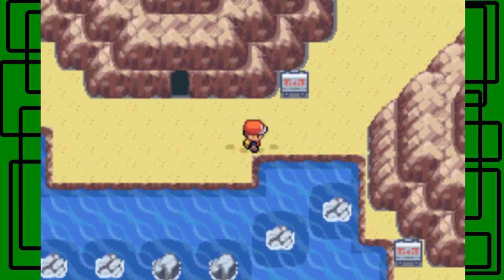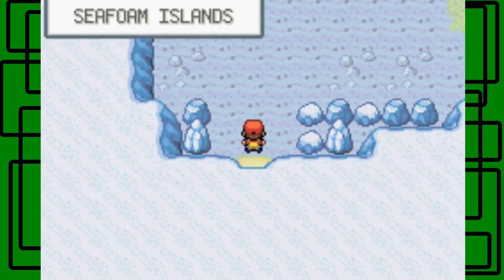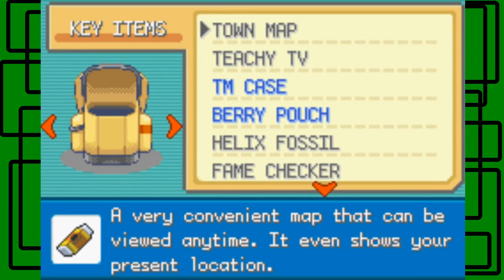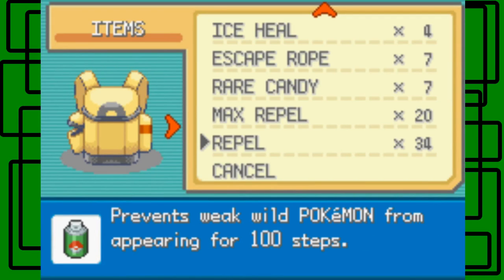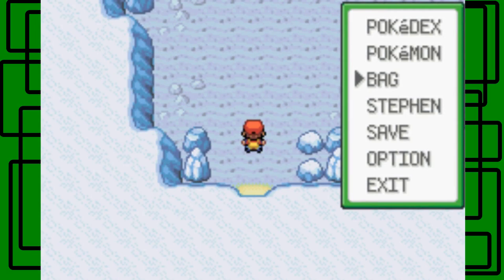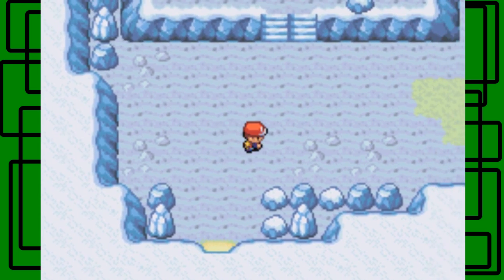This is the correct one to go to if you want to catch Articuno. So let's go into it and hopefully we can solve this puzzle. The puzzle shouldn't take too long - I think I remember which boulders to push where. There are little holes on the floor and the boulders will go down to the lower floor and stop the fast water current, making the water slow enough to surf on so you can get to Articuno.